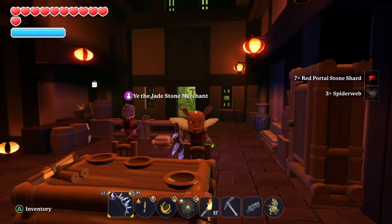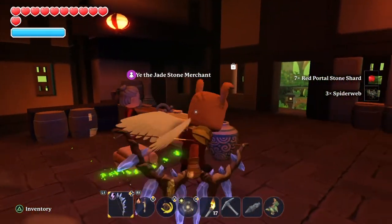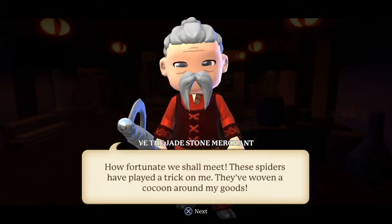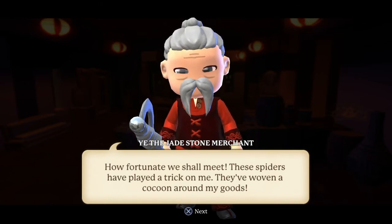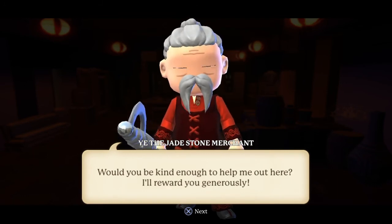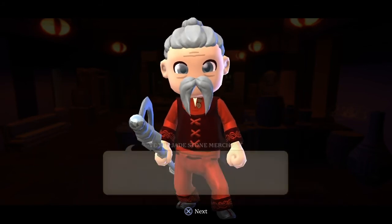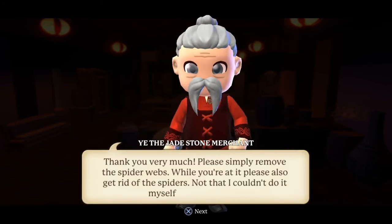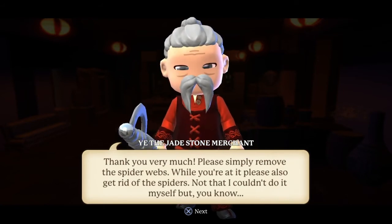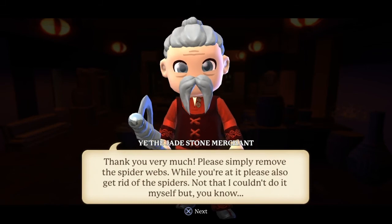Remember, we have to talk to him before we go to the basement. Let's go ahead and see what he has to say. 'How fortunate we shall meet — these spiders have played a trick on me, they've woven a cocoon around my goods. Would you be kind enough to help me out? I'll reward you graciously.' A discount on armor — thank you very much! 'Please simply remove the spider webs, and while you're at it please also get rid of the spiders — not that I can't do it myself, but you know...'